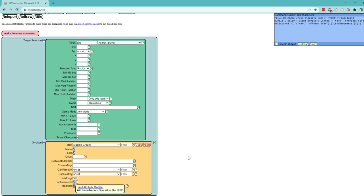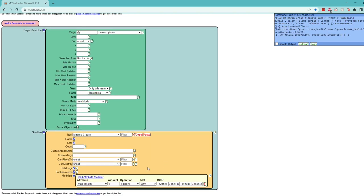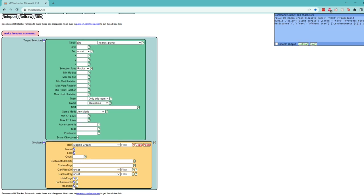Now I know what you might be thinking — we added an attribute modifier last time, and there is a slot for the offhand. So we could just go in and add attributes, maybe adding fire resistance when it's in your offhand. Unfortunately, it's not that easy. Attributes really only affect statistics about players and entities, and fire resistance is an effect — it's not really a stat of the player. So adding that attribute won't actually do anything. As of right now, we just have a fancy looking item that doesn't actually do anything.